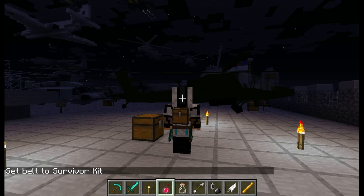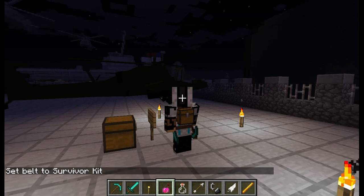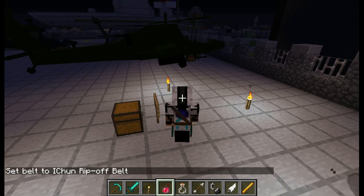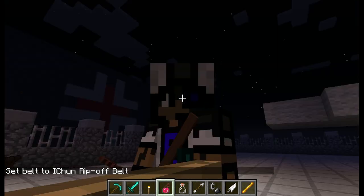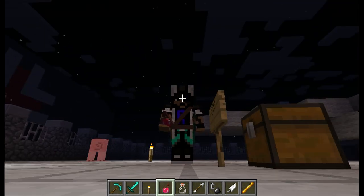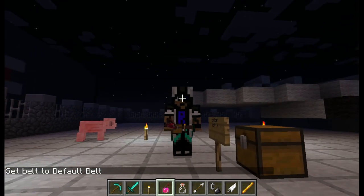If we press it again we have the survivor belt which puts a backpack on you and some of your items on your side — now I have a backpack showing my inventory. Then there's the I-chan rip-off belt, which I'm pretty sure they ripped off from some movie character. And if I press it one last time it goes back to default. So that's the tool belt — now I'm just going to clear everything off.